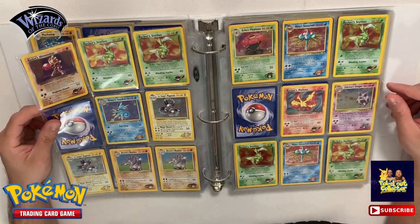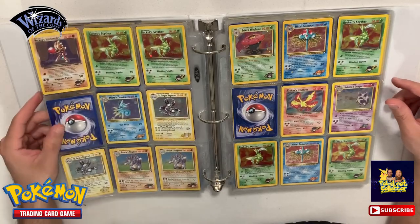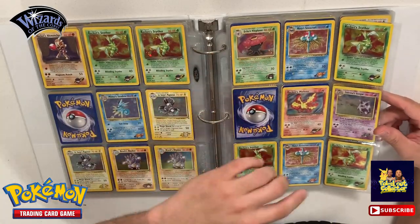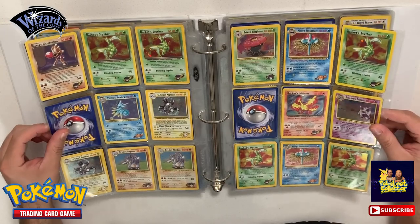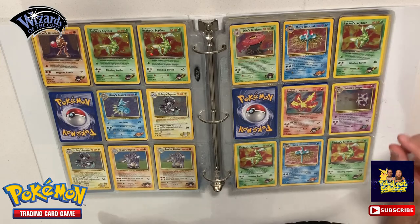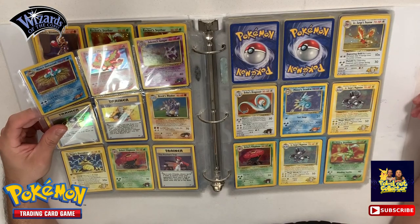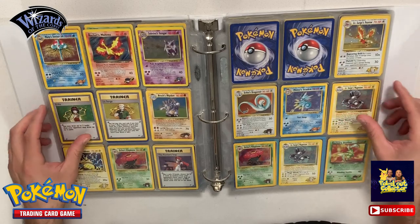We continue - these are just some more doubles of the Gym Heroes. Got some Vileplume and Arcanine. We got another first edition here - Rocket's Scyther. I think I have a first edition set somewhere; I'm not sure. So we continue - another Rocket's Arcanine, so these are all Gym Heroes.